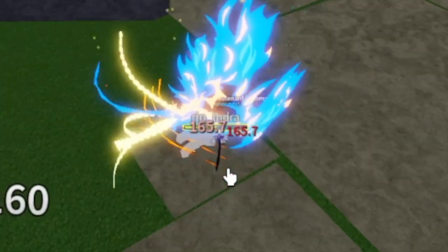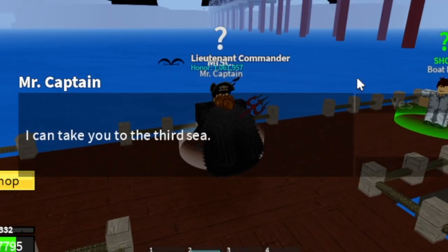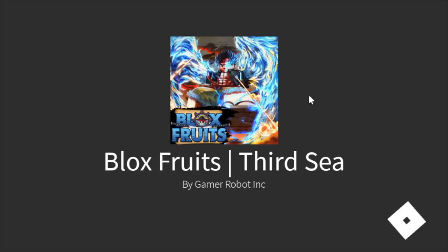Don't forget to do the Coliseum quest — damage Indra to half HP. After that, go to the Green Zone, talk to Mr. Captain, and welcome to the Third Sea!